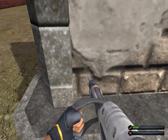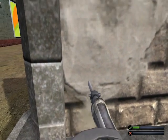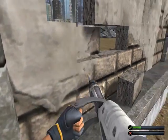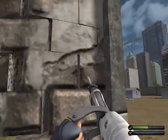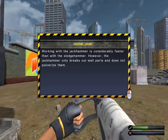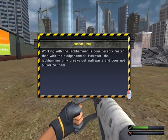Alright, this is not working well. There we go. Oh, it's just shattering in every direction now. Man, we really hate this wall. Working with the jackhammer is considerably faster than the sledgehammer. However, the jackhammer only breaks out wall parts and does not pulverize them.